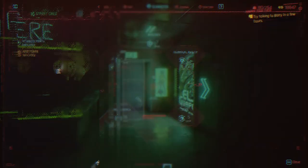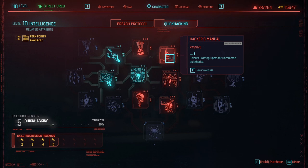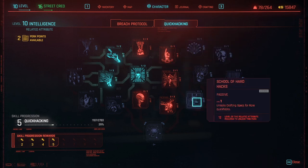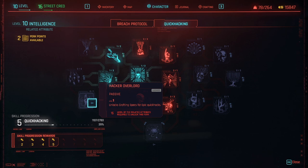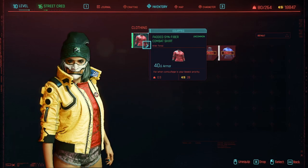If you're looking to craft Quick Hacks, spec into the Intelligence attribute. In the Quick Hacking perk tree, be sure to grab these four passives which unlock crafting specs: Hacker's Manual for Uncommon Quick Hacks, School of Hard Hacks for Rare Quick Hacks, Hacker Overlord for Epic Quick Hacks, and Bartmoss' Legacy for Legendary Quick Hacks.